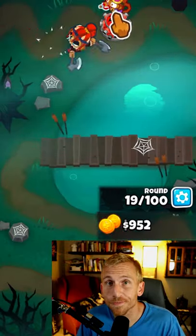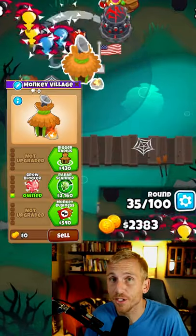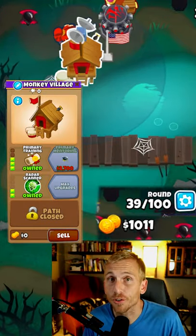Place an Alchemist here at the top of the screen, upgrading to a 2-0-0. Upgrade to Overdrive. Place a Village here in range of the Tac Shooter, upgrading to Radar Scanner.